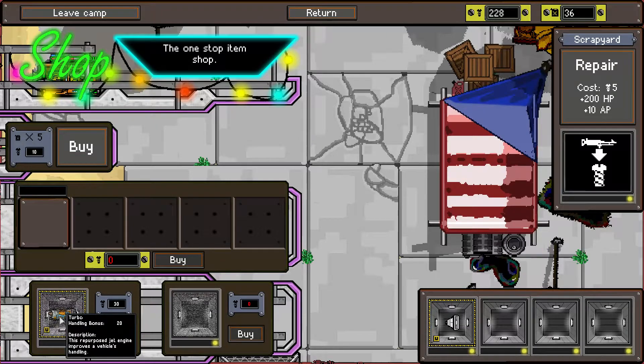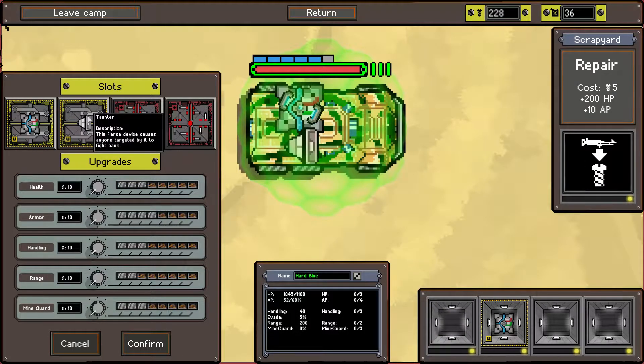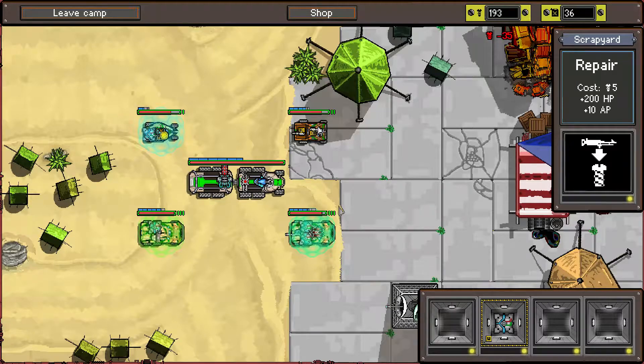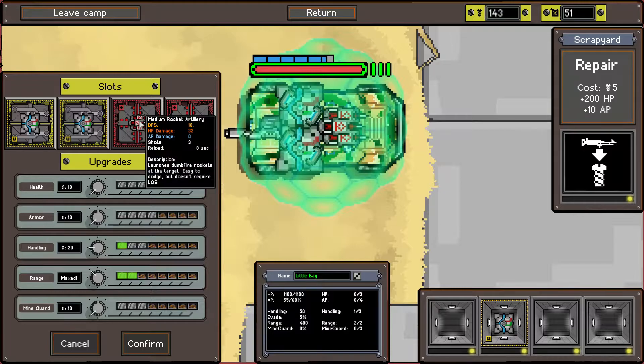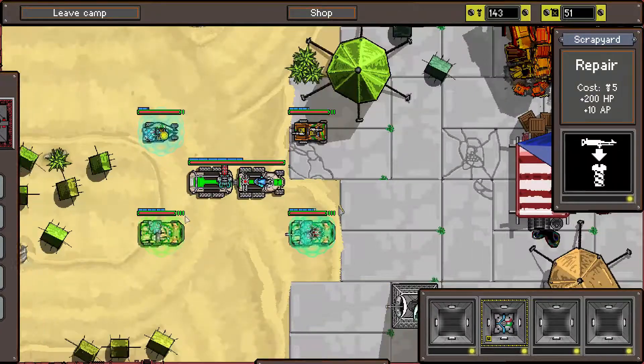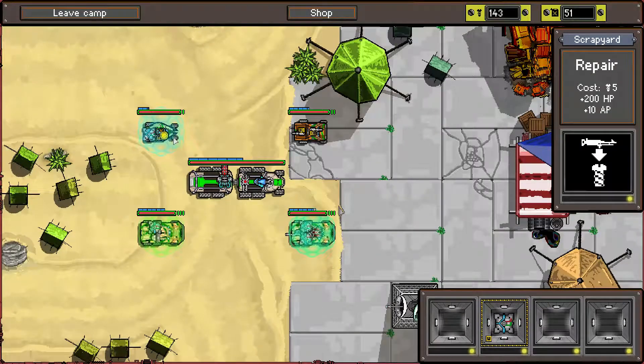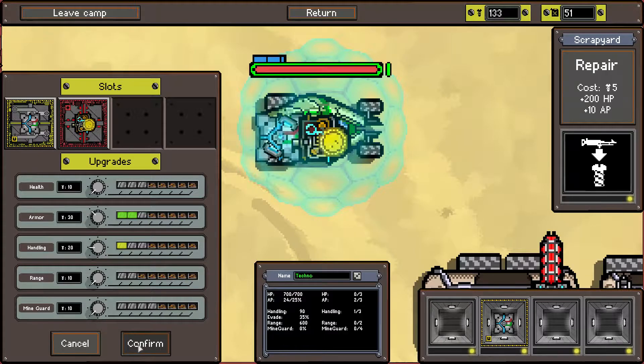Let's check the shop. We have a turbo and it's not really any good to me. I could take shield mark one and put the taunter on here - this is gonna absorb our incoming attacks, that's fine. Buy some fuel. You have two shields - you've got shield mark three and shield mark one, a mark three and a taunter. Let's improve handling and armor, and I'll take mine guard.